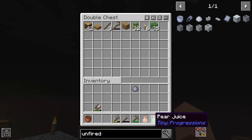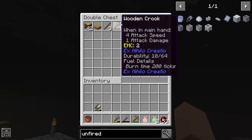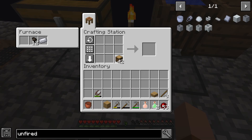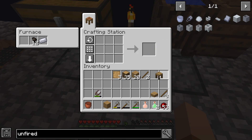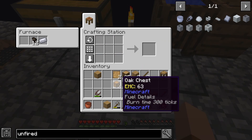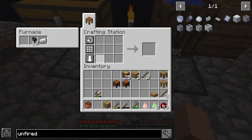So we have our clay bucket. Now we are going to work on blank patterns — those are sticks and planks. The blank pattern is something we'll use a lot of. We make a chest with a pattern to get a pattern chest — and we actually need to do that twice, because one will hold patterns and the other will hold casts. And we have the stencil table.